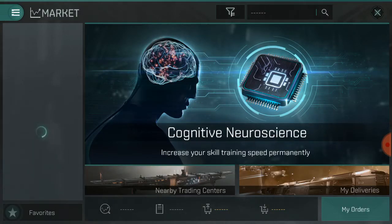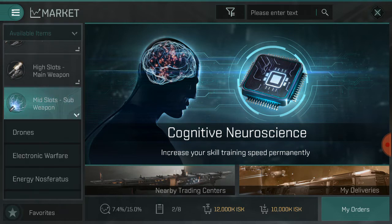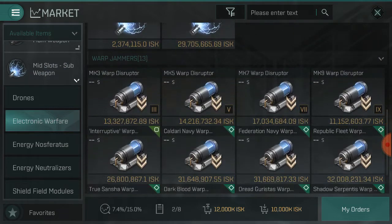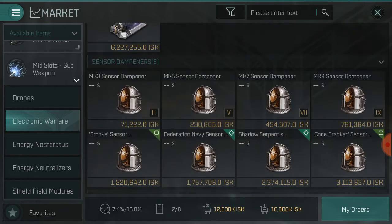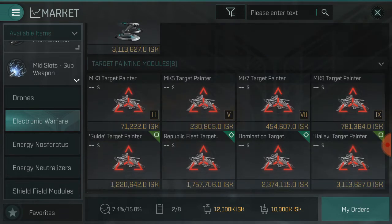Now the mid slot is what you would call a sub weapon slot. The sub weapon slot in this case is only impacting one aspect of your ability to play, and it is affecting your ability to deal damage. Now with the electronic warfare new additions — the sensor dampener, the warp scrambler, the tracking disruptor, and the target painter — here are everything you need to know about these items.